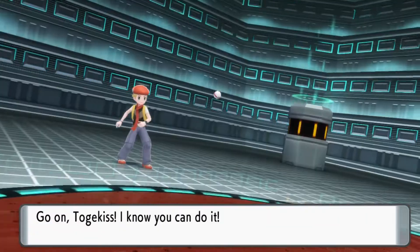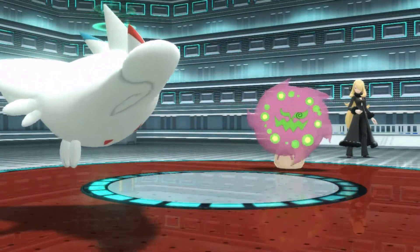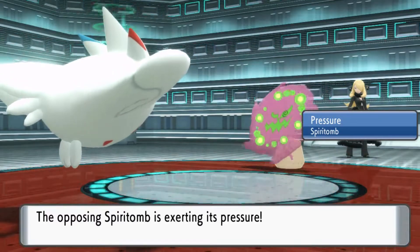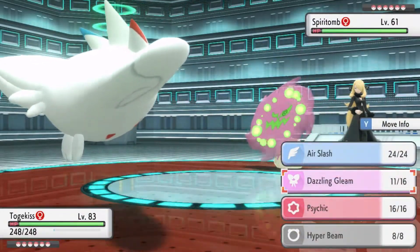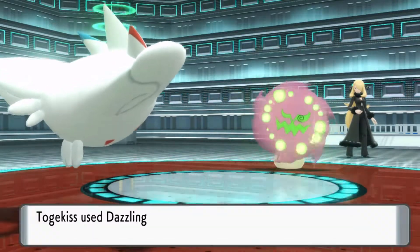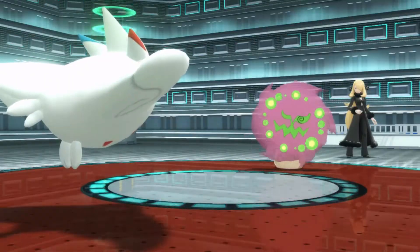Cynthia starts the battle with Spiritomb. Spiritomb has high defense and its ability Pressure increases your move usage by 2 per move. It's best to wipe it out as soon as possible. Hopefully you brought along a Pokemon that knows Fairy-type moves, since that is its only weakness.